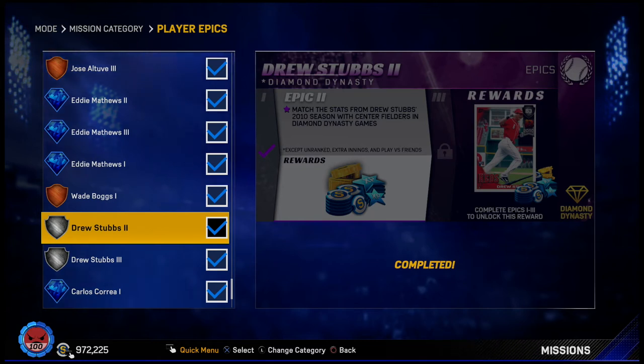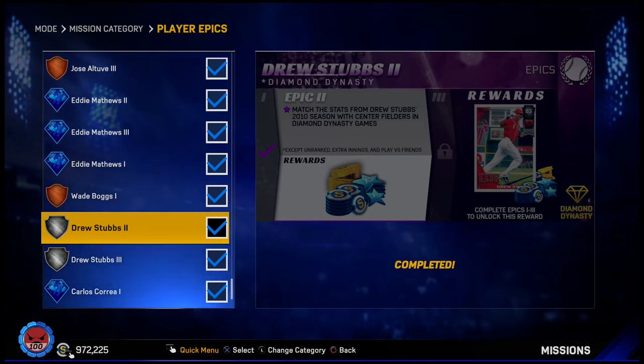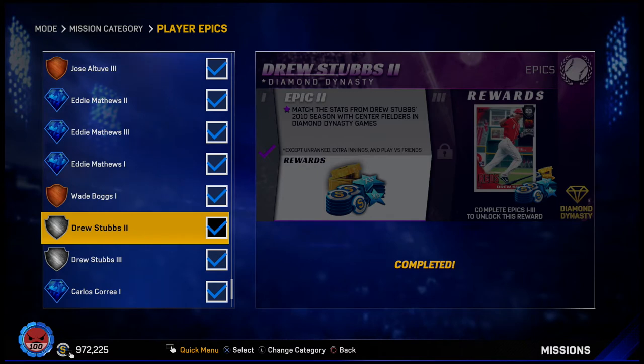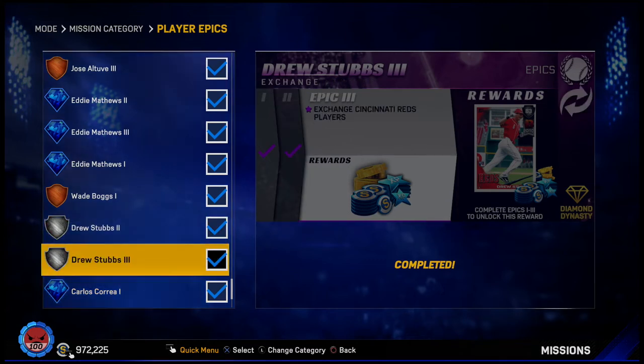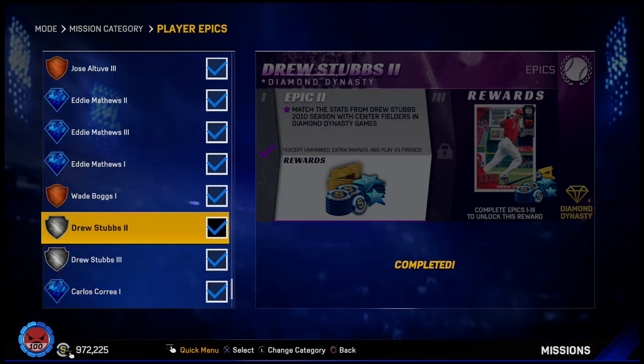Bringing you that MLB The Show 17 update. We have completed two more player epics. The first one is Drew Stubbs. Epic one was to get two stolen bases with center fielders in a CPU game. Epic two was to tally Drew Stubbs's 2010 season stats with center fielders — 22 home runs and 30 stolen bases. Epic three was to exchange Cincinnati Reds players. It's an 83 overall breakout series card for Drew Stubbs.